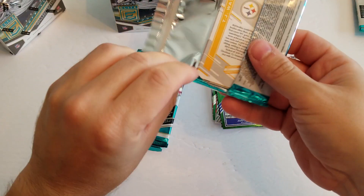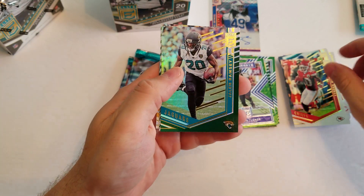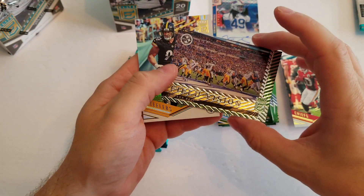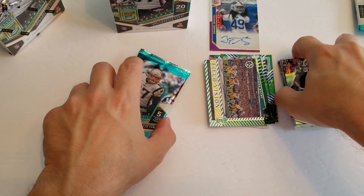Second pack. Got a Jordan Howard, Tyreek Hill, nice green Jalen Ramsey, and a Field Vision of Le'Veon Bell, and a T.J. Watt base.